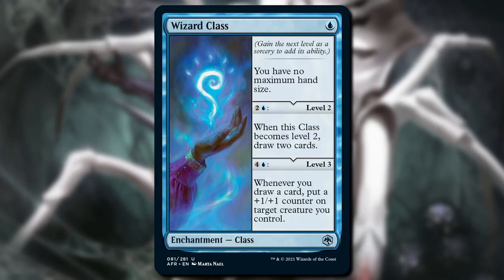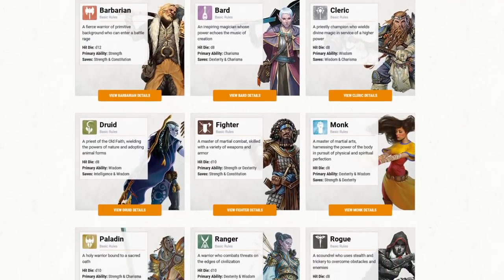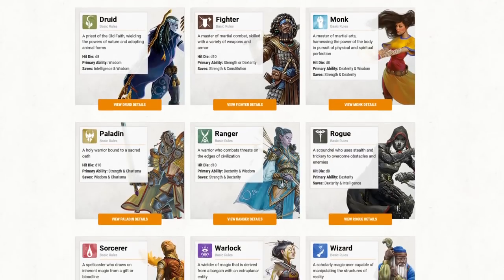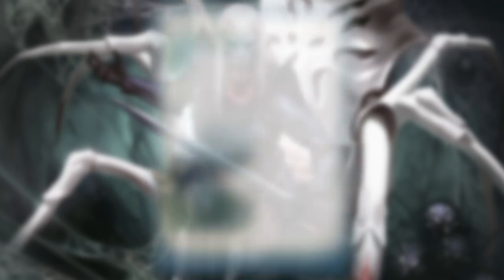Sometimes there'll be static abilities. As you look across the 12 class cards in the set — one for each of the basic Player's Handbook classes — you'll find a mix of abilities. And they're not all monocolored classes either. How about I show off a multicolored class card? Introducing Fighter Class.